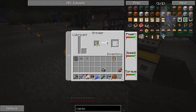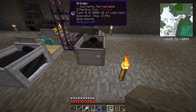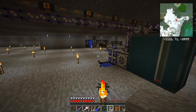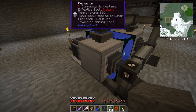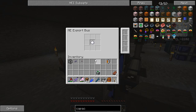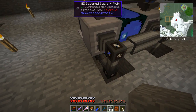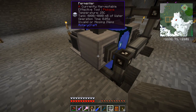What this is doing now is grinding up the sugar into normal sugar — three per cane — and then the import bus on the side will suck that sugar out. It's a straight run through to this fermenter. We have a lever running the DC electric engine, set to export that sugar in, and underneath there's an export bus exporting dirt to keep the bottom fed with dirt.